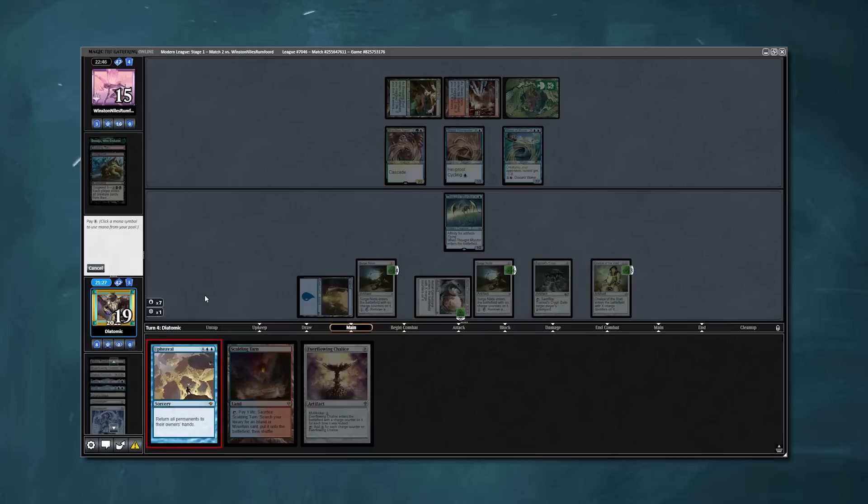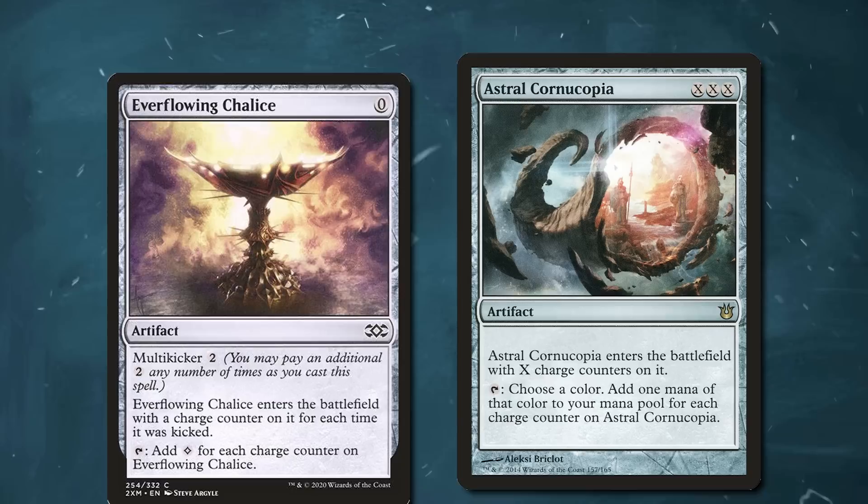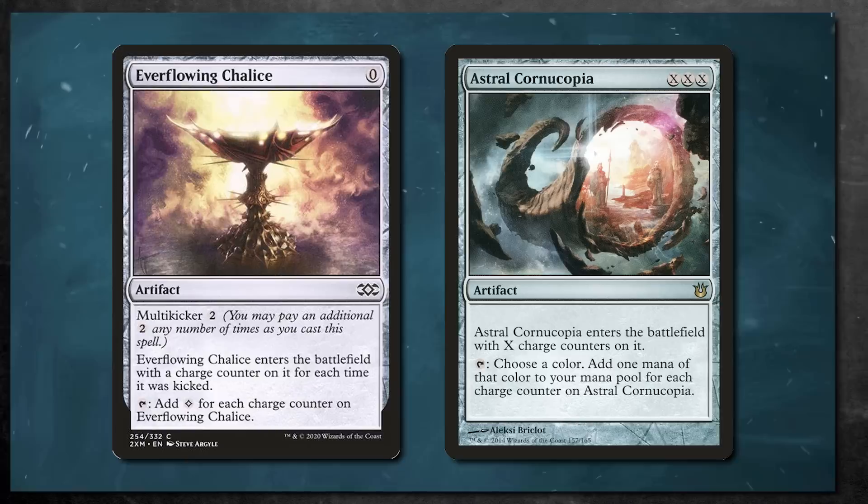Today, we are going to be beating Modern with Upheaval, and the deck is really good. Throughout this video, you will watch me play against meta-modern decks with this list. The two main ways we will make a lot of mana is with Astral Cornucopia and Everflowing Chalice, but with a unique twist.